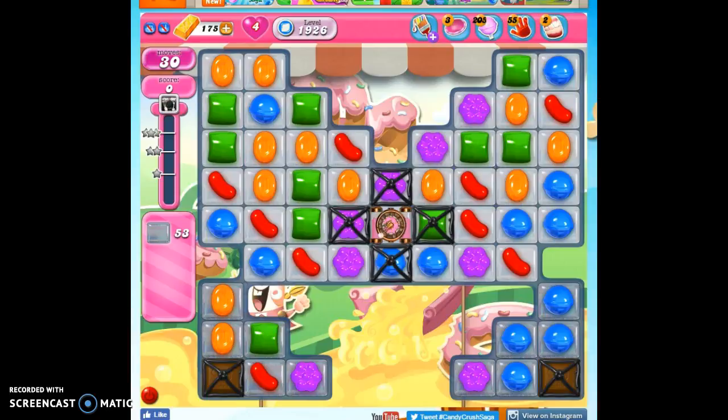Hi friends, this is Susie, your Candy Crush Guru, here to help you solve the puzzle of level 1926, where we have 30 moves to clear out 53 jelly and reach 53,000 points.